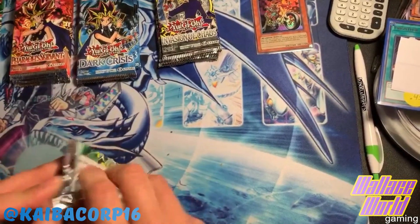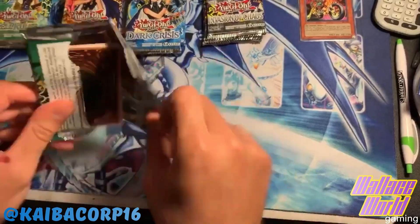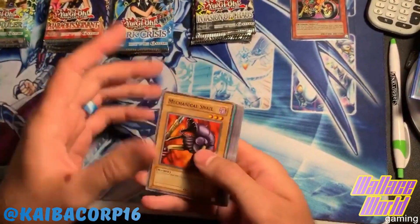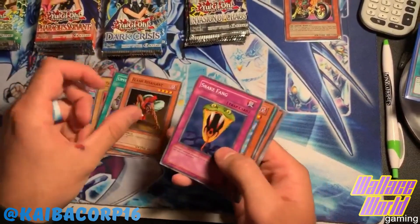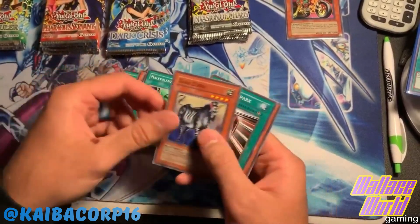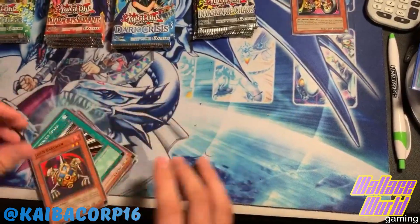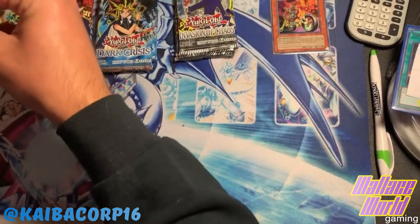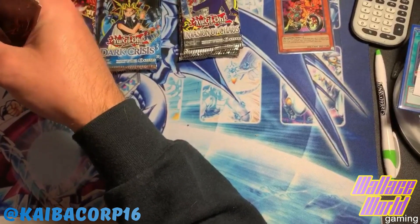Spell Ruler - come on, can we get a Toon Blue Eyes? Let's see if we can get anything Toon-related. Oh, an Upstart Goblin, Flash of Silence, Snake Thing, Giant Germ, Malevolent Nuzzler, Dark Zebra, Luminous Spark, and a Jigen Bakudon. That's a really dark looking Jigen Bakudon. Very interesting - I wonder if these are Euro packs.